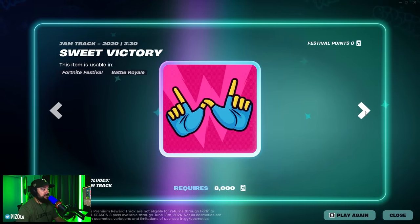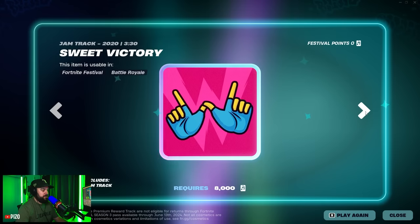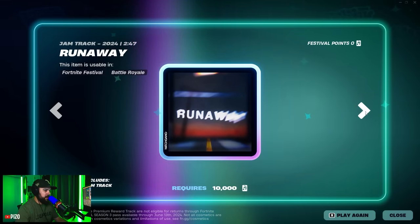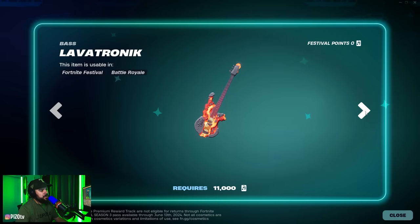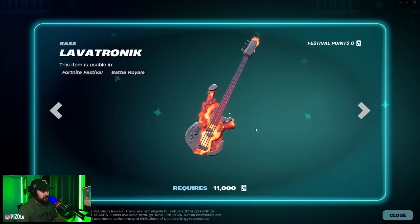Snobby aura as well. Sweet Victory from Epic Games — not a bad one. A spray, a hot baseline, and a Runaway track from the Witch Gang I believe.